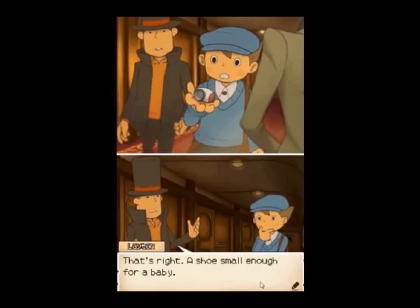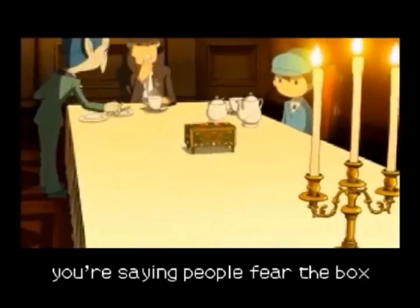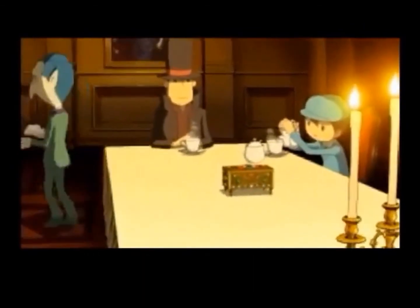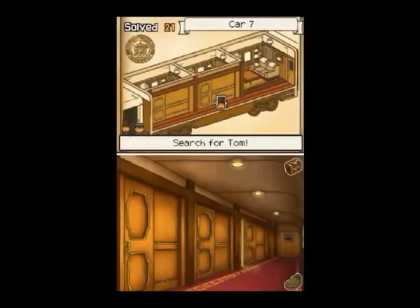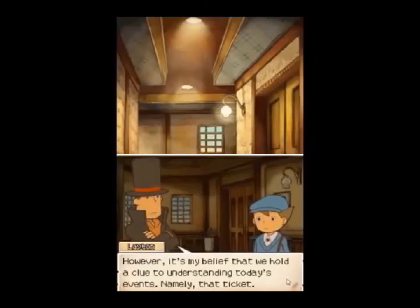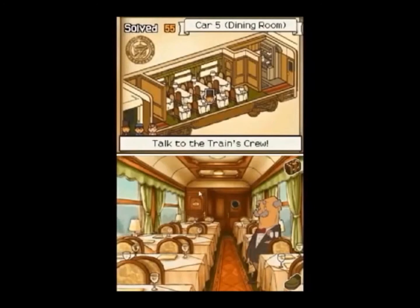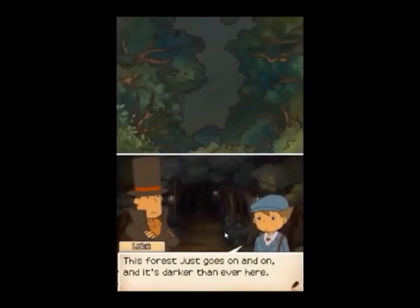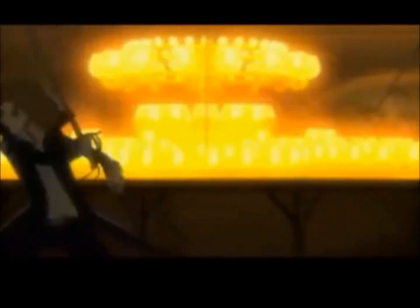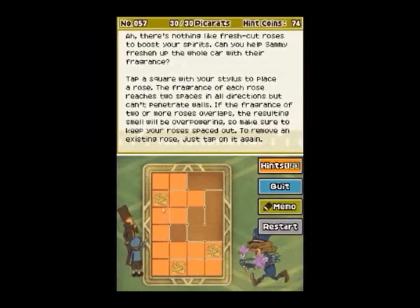Now onto the presentation! The presentation of Diabolical Box can be summed up in three words: anime-style cutscenes. These cutscenes practically show what the DS is capable of — they are well animated and look so cool. Outside the anime, the game looks pretty normal for the DS; it's not bad, but it feels like I've seen this before. However, the music makes up for that. The tracks in this game are so fun to listen to, including the Momentary Express, Folsense, and even that forest theme. The word to describe the presentation in Diabolical Box is half and half: on one hand, awesome anime cutscenes and music; on the other, the eh-looking normal levels.